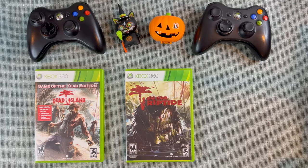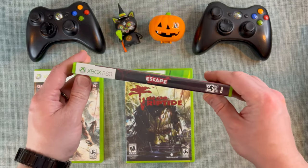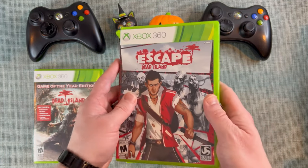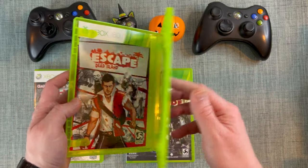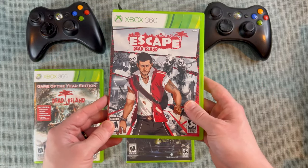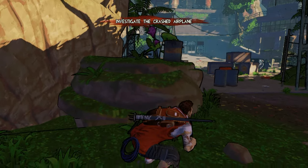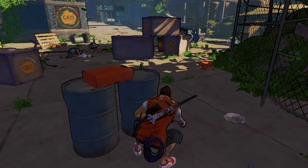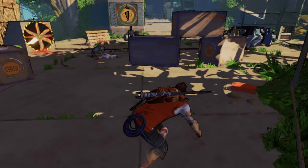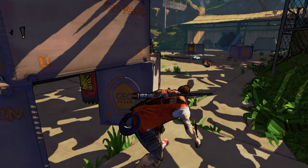The last game in the series, which not a lot of people know about, is Escape Dead Island. This is a very different game, made by a completely different company — all published by Deep Silver. It's a third person zombie action horror game. While the other ones were open world, this is more linear. It also introduced stealth, so you can kind of sneak up on zombies.